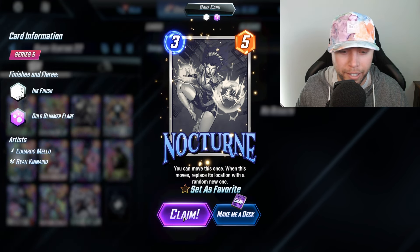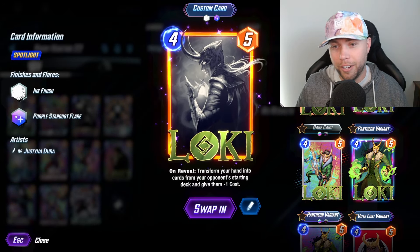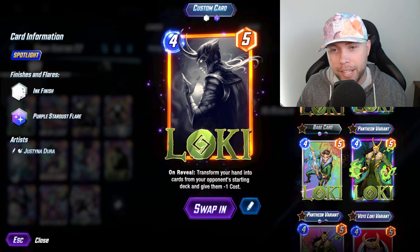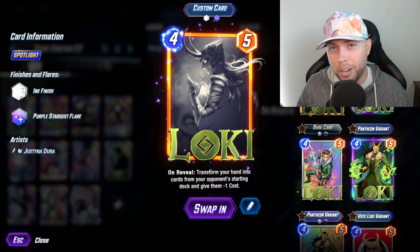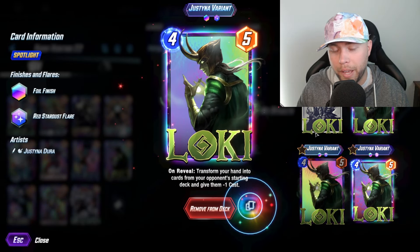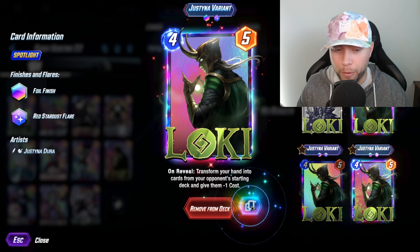Moving on to Loki. We do have an ink on Loki, but Loki is one of those cards where every card he transforms and puts into your deck will take on the effects that he has. So if you're going to buy a border, Loki is probably one of your best investments. We have the ink, but we want to do something a little bit better — a god split. We need a gold too, but a god split is what we're looking for.